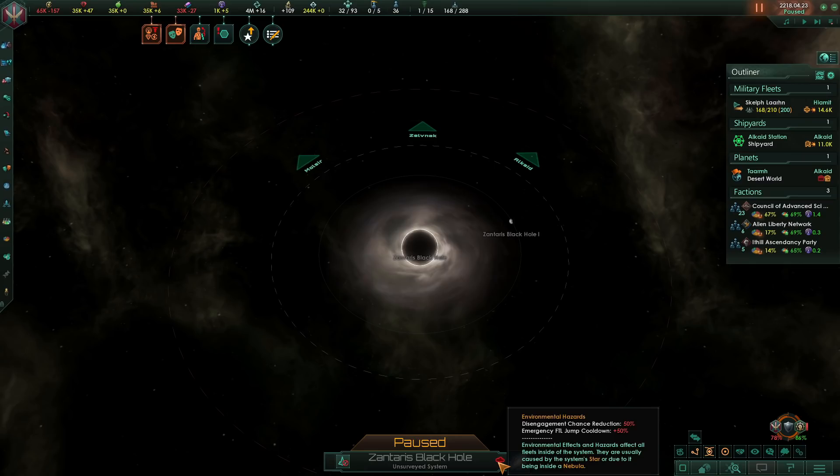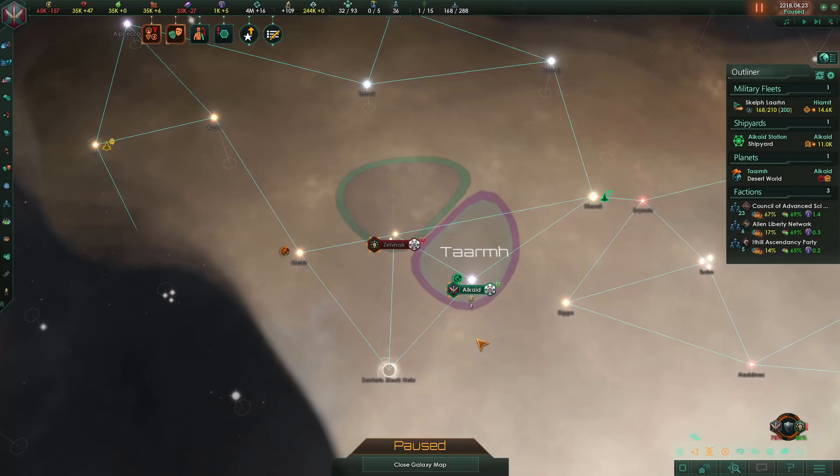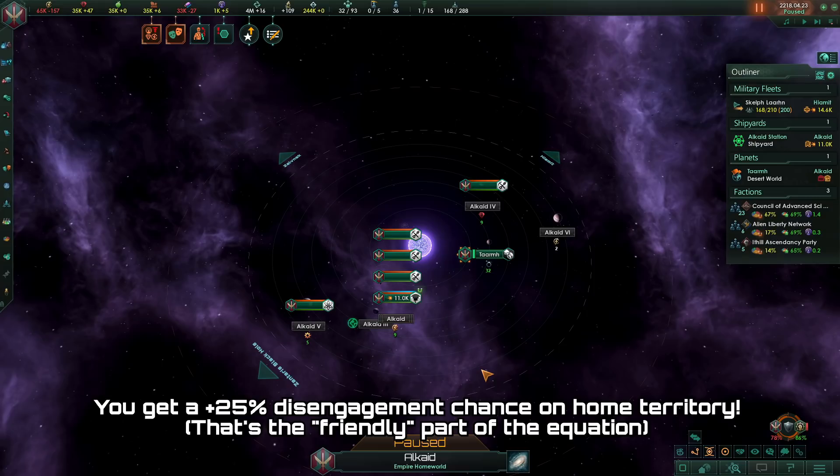Alternatively, we could also fight in a black hole. Black holes provide a 50% combat disengagement reduction to all ships within the system. Or potentially, we could increase our own combat disengagement chance for free by fighting in our own home territory. This of course means you're fighting a defensive war, but if you do manage to bait the enemy fleet into your space, you're able to deal significant losses to them and then advance into their territory.